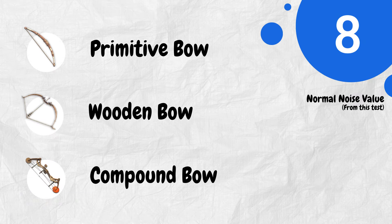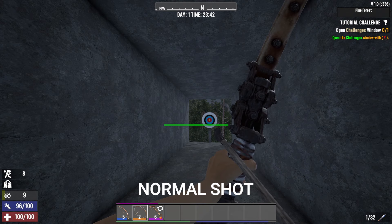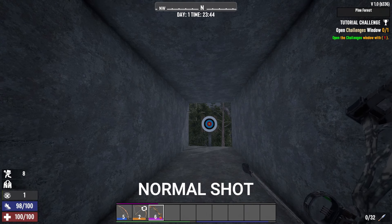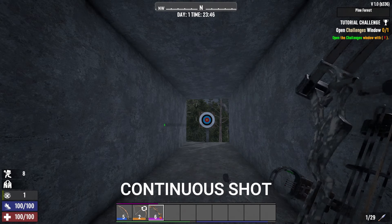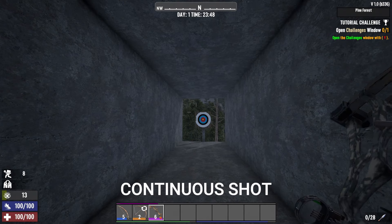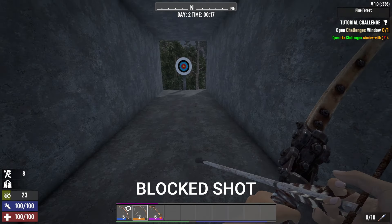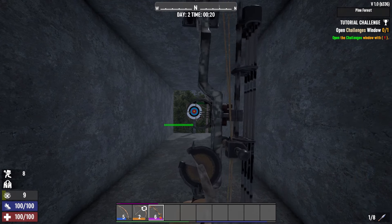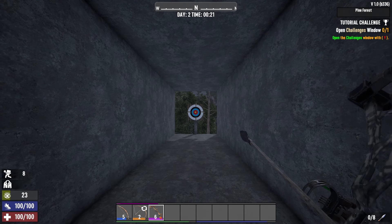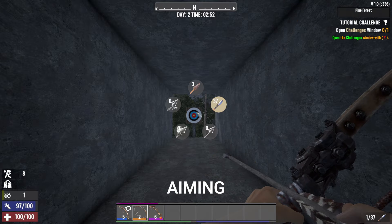The first weapon I highly recommend for stealth play due to its quiet nature: the bow. Each normal shot only raises your stealth bar by 8 points, and this value remains consistent across all types of bows. Reloading your arrow doesn't make any noise either. However, if you spam shots, the noise value will gradually increase. When shooting obstacles, I recorded two different values — sometimes it's 23, other times it's 50. I couldn't distinguish why it's different, so I decided to include both values and record them separately. And here is the summary of the bow noise level.